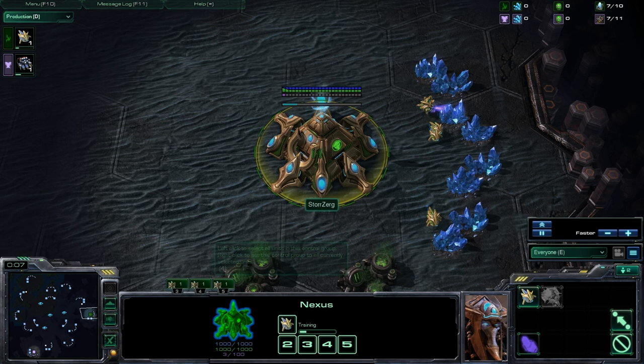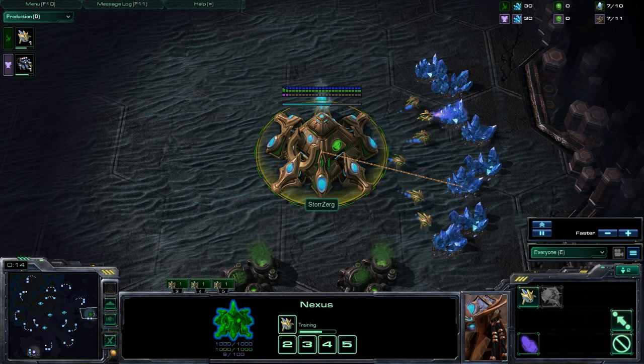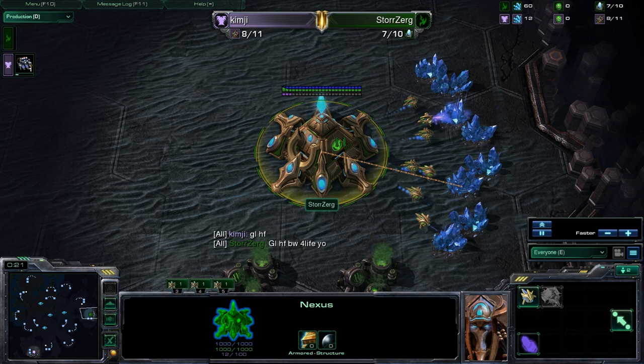Hey guys, I'm Kevin, and this is Devin. This is going to be game 2 of UMCP against George Mason. It's listed as game 1, but this is game 2 — we're kind of going out of order.